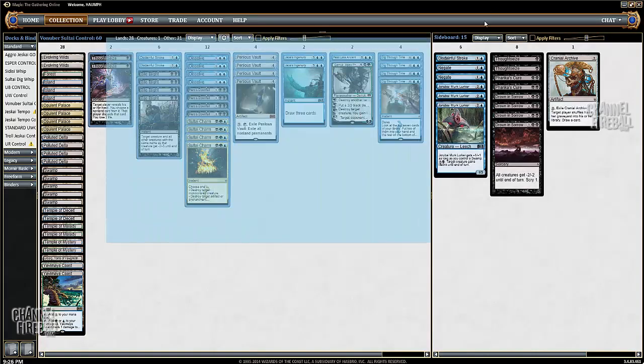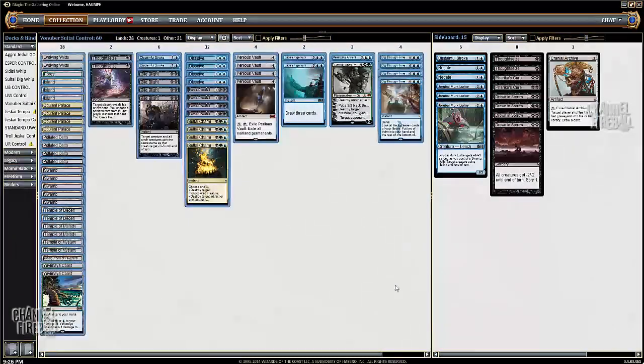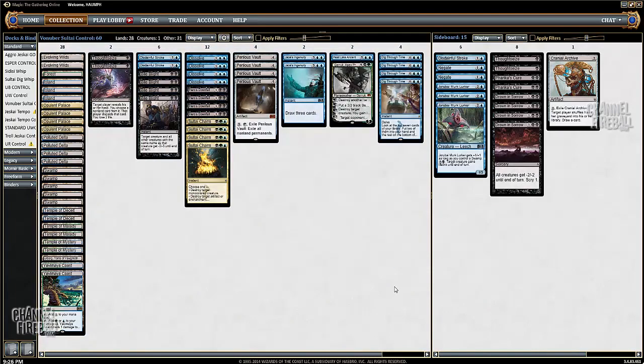All right, how's it going everybody, Paul Cheon here, and today we're going to be playing some standard. We are signed up for a standard daily, and what I'm going to be battling with today is basically a new twist on an already existing deck — the blue-black control deck that Team Pantheon developed. This list was brought to me by Emoto Grinder, by the account name of VanUber, so I've named it VanUber Sultai Control.